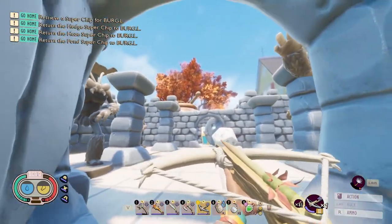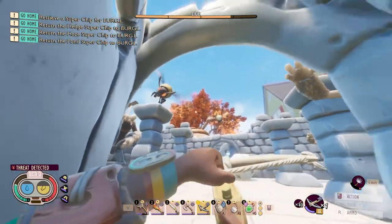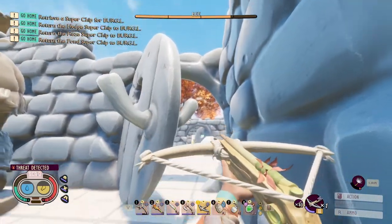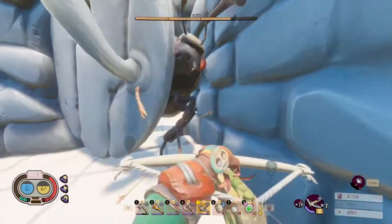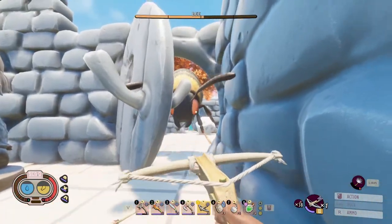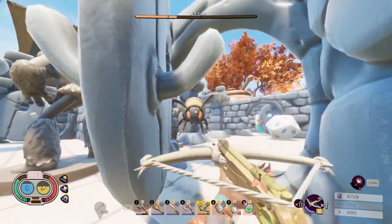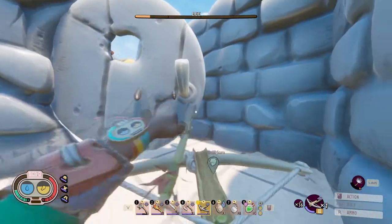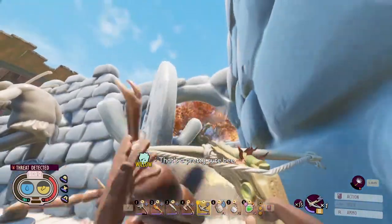Now the chest is guarded by two bees so you do have to kill these guys as well. You can use the door somewhat to help you avoid their attacks because they are rather annoying. One down.